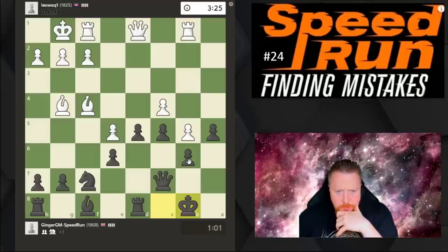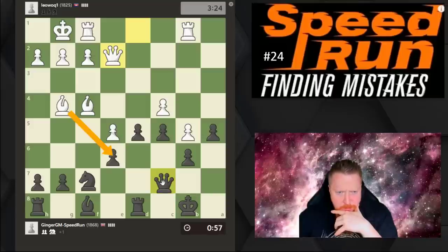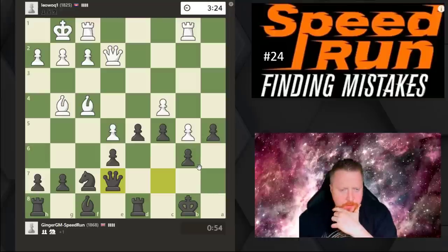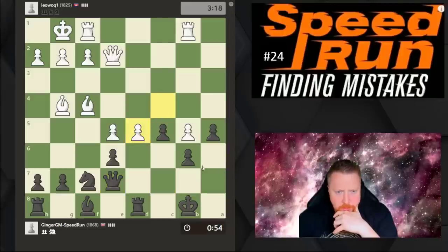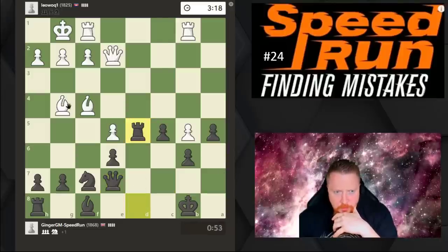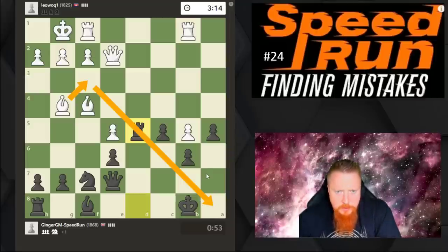My opponent has played much higher than his rating. He could have maybe taken there but didn't bother. I'm trying to keep the lines closed where my king is, but he should certainly be taking here and opening up the lines. He has — again another great move — and I think he's pretty much winning now as long as he finds the right continuation.